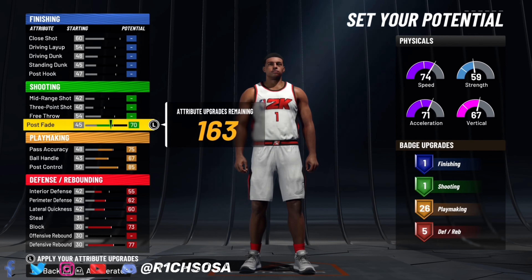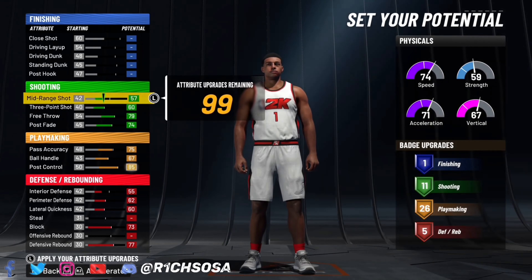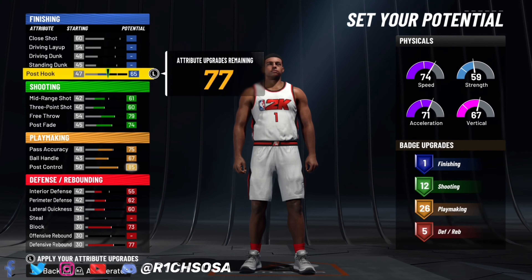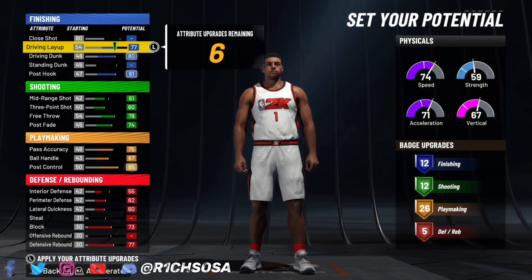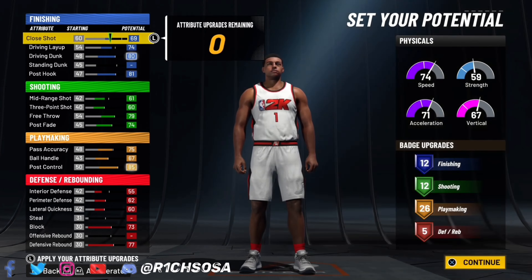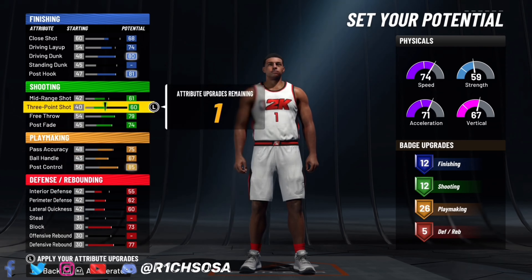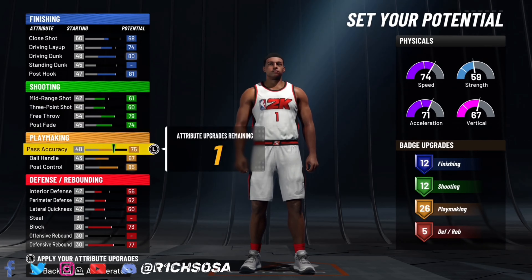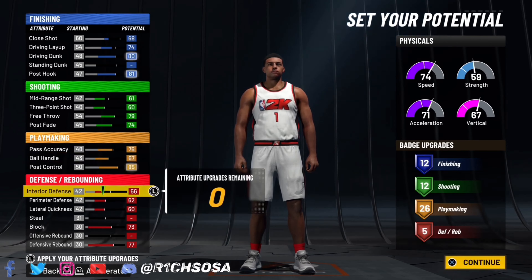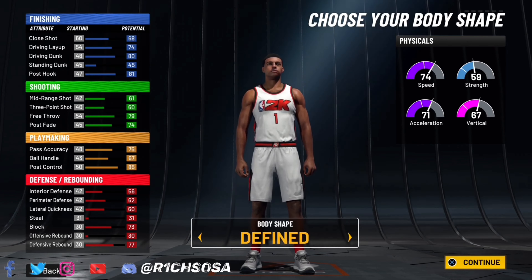On the defensive end I'm going to end it off with five defensive badges. For the playmaking I'm bringing this up to a total of 26. For shooting I'm going with 12 badges and also for finishing I'm going with another 12 badges. From here we have a lot of different options to work with on this build, but the main thing I want to focus on is maintaining all of the attributes.